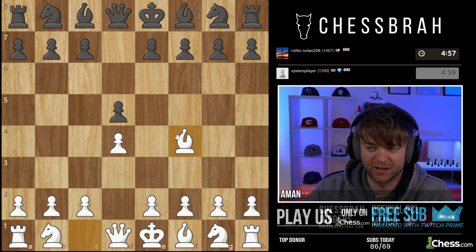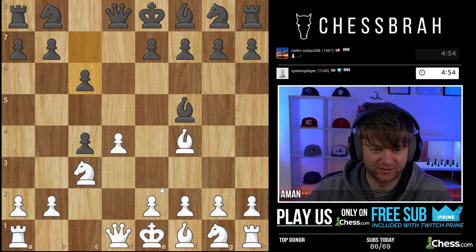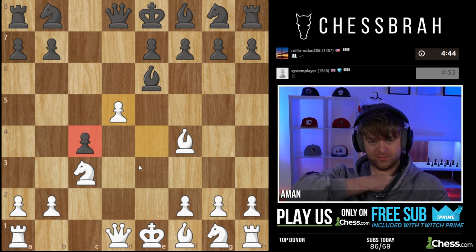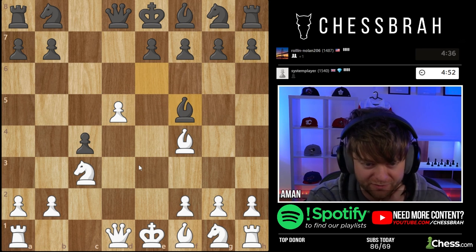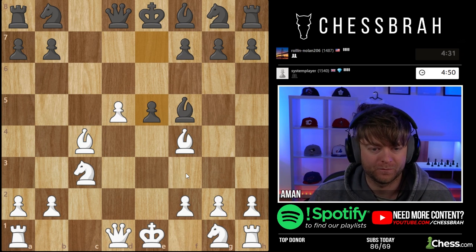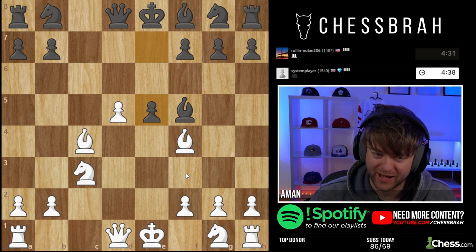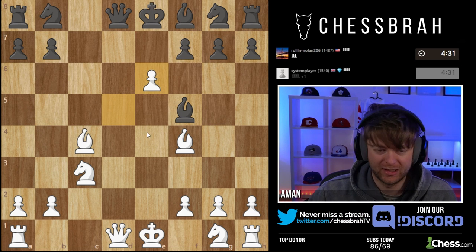Time for some d4 — some London in our life. This move, immediate c4, trying to play e4 as well. I want to take that pawn and you're not going to stop me. This looks very tough for black already — I have three pieces developed. That hangs a pawn, but I almost want to take on e6 more, because it opens things up.